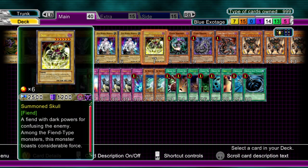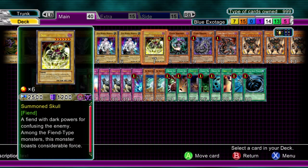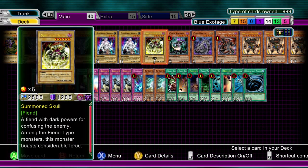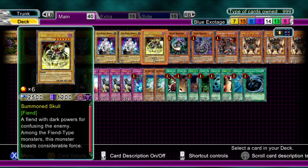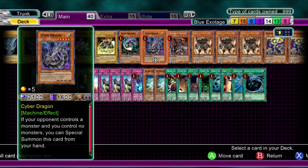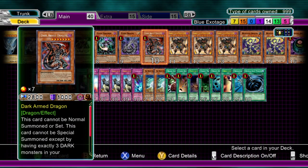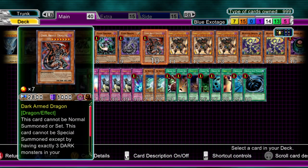The Summoned Skull would've been a Frostasaurus, but for just the 100 difference and it being a 2500 attack monster which still runs over a lot of other six-star monsters, it's not so bad. Again, it's a dark type for the Chaos Sorcerer. You guys know what this thing does by now. Same with the Cyber Dragon - it's a Special Summon. Dark Armed Dragon: Special Summon, destroy stuff, and go for the all-out attack.